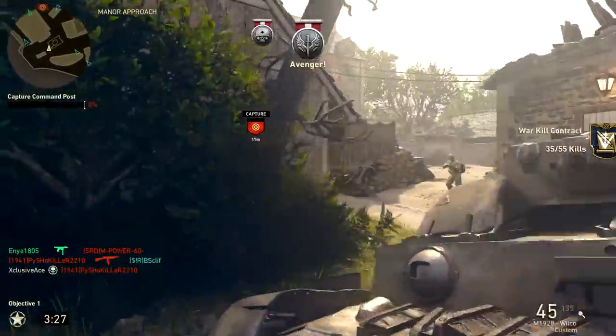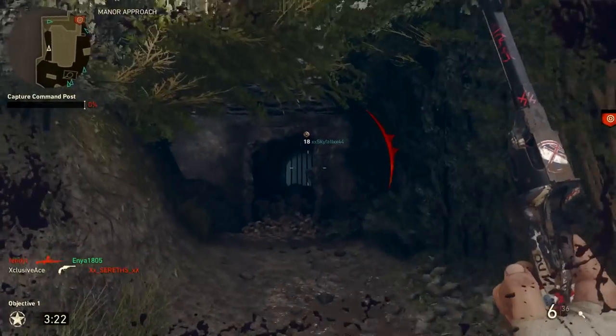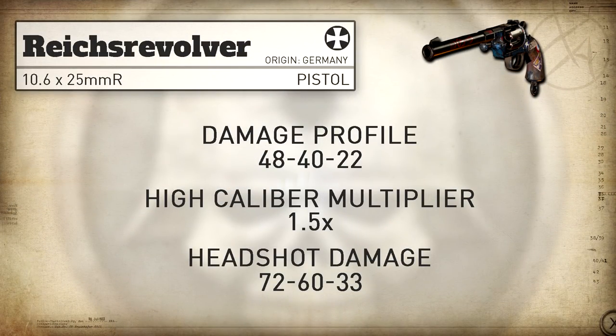This is the one area where this pistol gets an edge over the 9mm SAP and the P08 Luger. Aside from that short range, headshots are essentially useless unless you pop on high caliber. With high caliber, one single headshot will now make it take one less shot to kill at all ranges, not just that short 48 damage range.